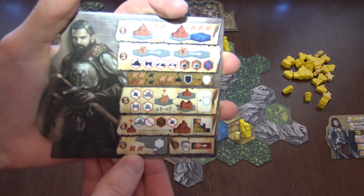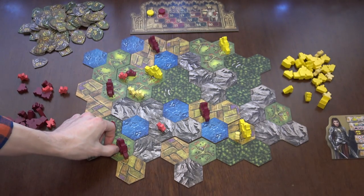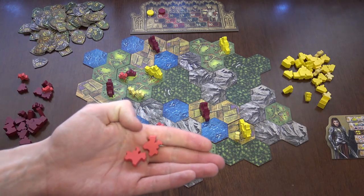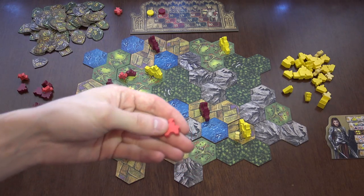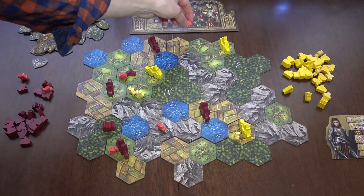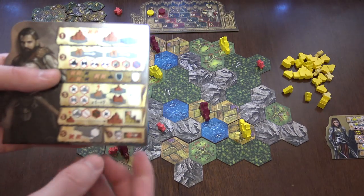The fifth action: maybe you're cornered in the game and had a really bad start and you want to start from somewhere else on the board. You can take two knights from your reserve, discard one from the game, and take the other one and come in from any corner or any side of the map. This is a really simple action.